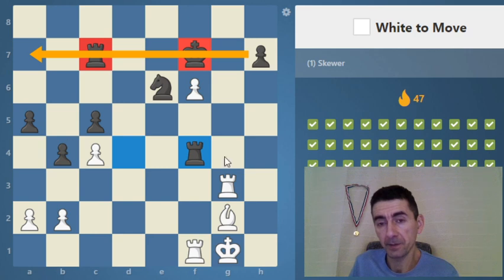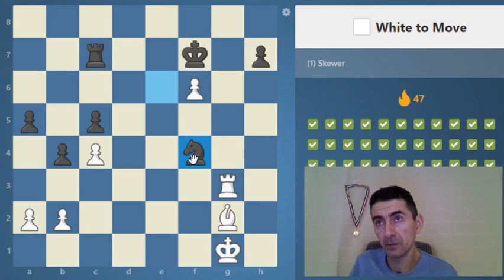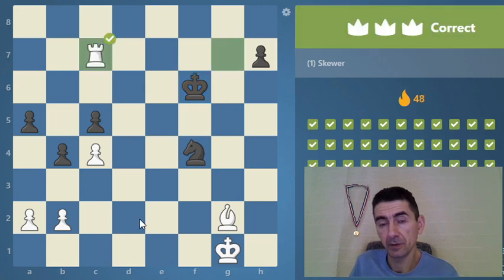The possible skewer motif: they are on the same rank. We need to remove the defender with a deflection, force it to give up, and then we can do the skewer.